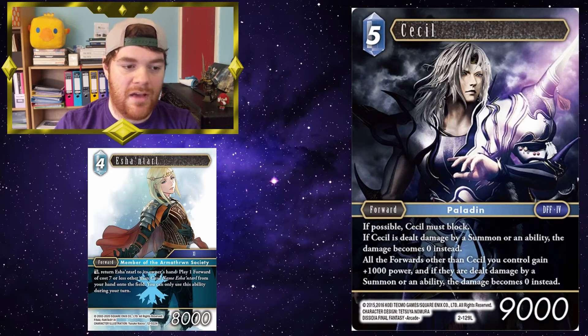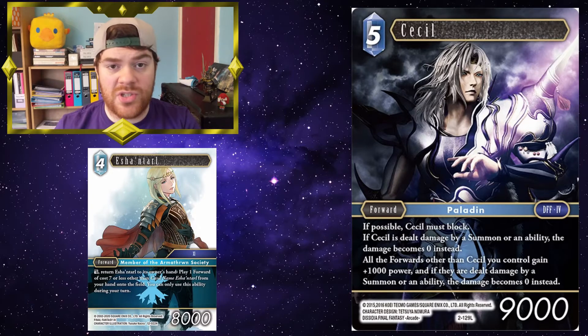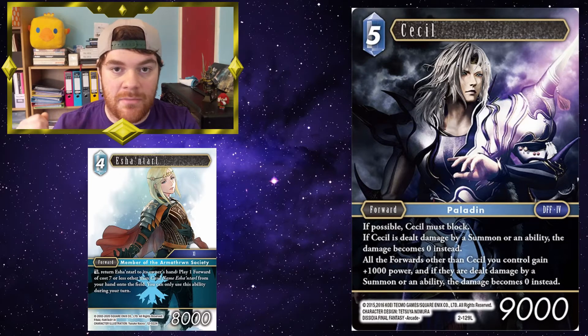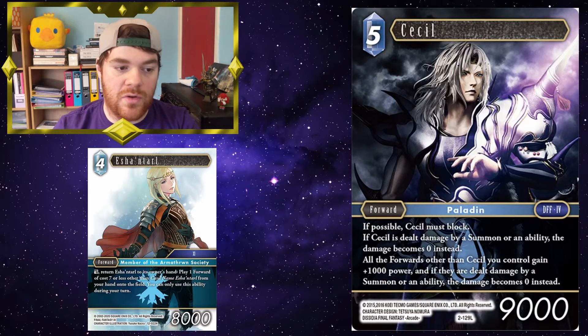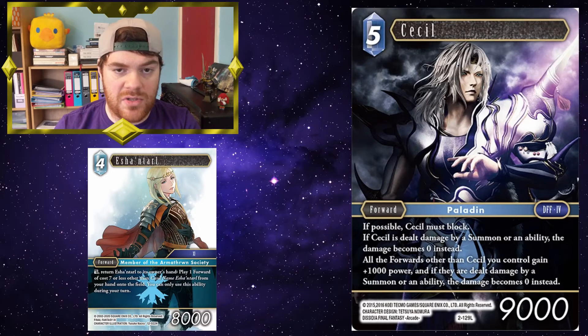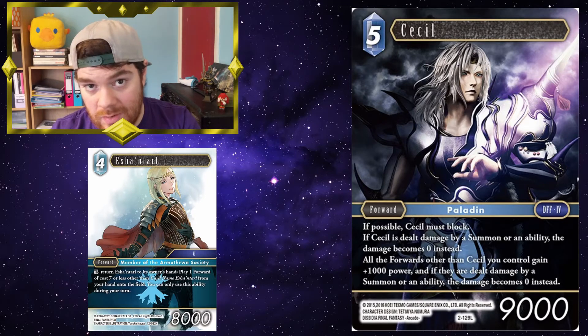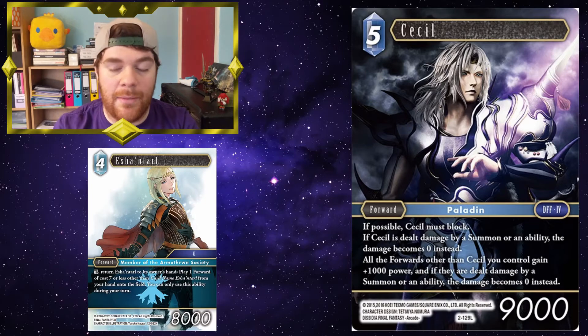Cecil: you want to be careful with this card, because if possible, Cecil must block. But say on your turn your opponent is trying to interject — maybe they're in fire and trying to cast something like Phoenix or just an Ifrit. You can use Eschental to bring Cecil onto the field. All the forwards other than Cecil you control gain plus 1,000 power, and if they're dealt damage by summon or ability, the damage becomes zero instead. Obviously, you need to be careful of things like Kuchaspel, because they can stop damage from being reduced. But either way, it's a nice tech play to stop your opponent from dealing damage to your forwards.